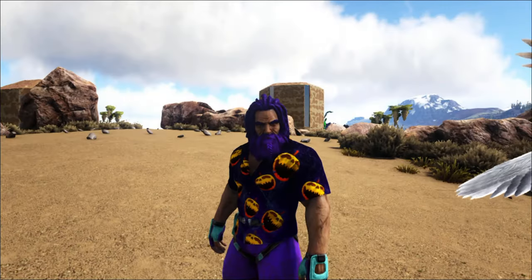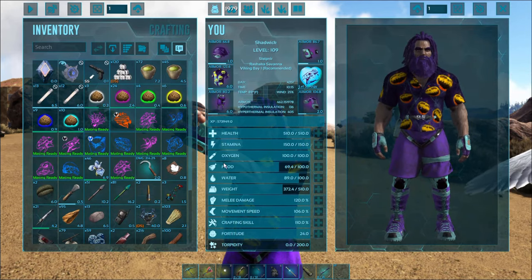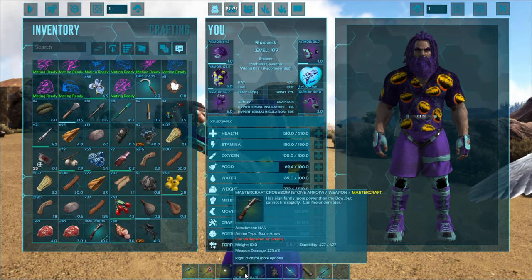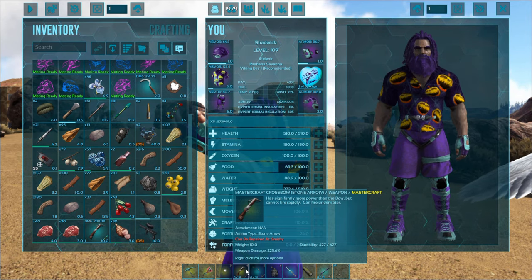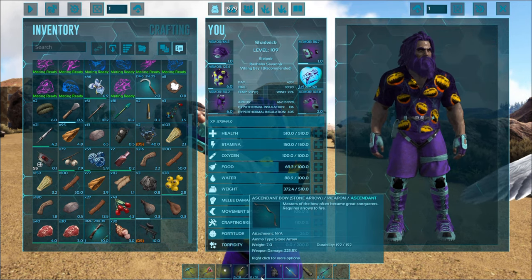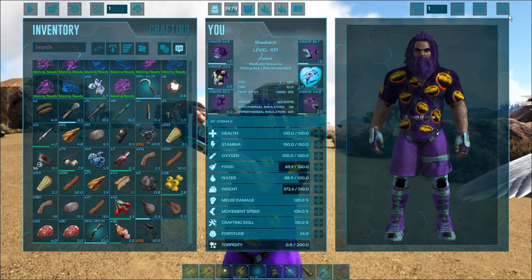Hi guys, welcome back to a quick tutorial for beginners. I want to show you the difference between a crossbow and a bow. I have a mastercraft crossbow with weapon damage of 225.6% and an ascendant bow at 225.8% — the closest match I could find — so I'm going to use these two as an example.